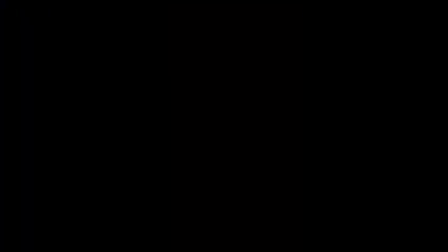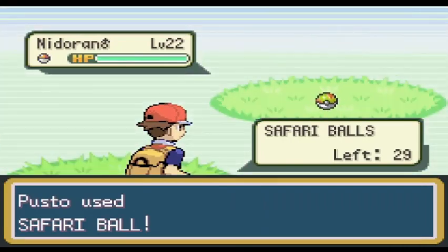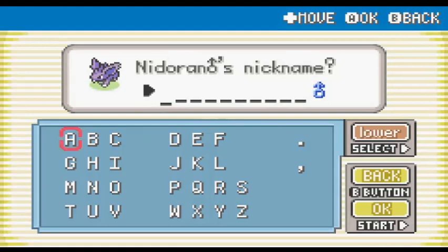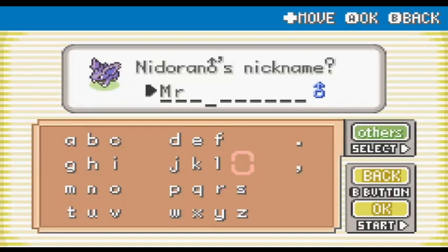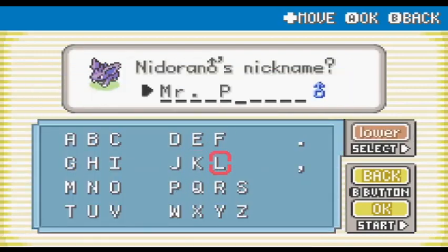On the way to Fuchsia, Chloe hit level 35 and learned Moonlight — this means it's time for her to evolve. Gloom and Vileplume both learn Petal Dance at level 44, and since it's the only other move I want on her level-up learn set, there's really no reason to keep her as a Gloom. When I got to Fuchsia, I went to the Safari Zone in order to get the HMs for Surf and Strength.